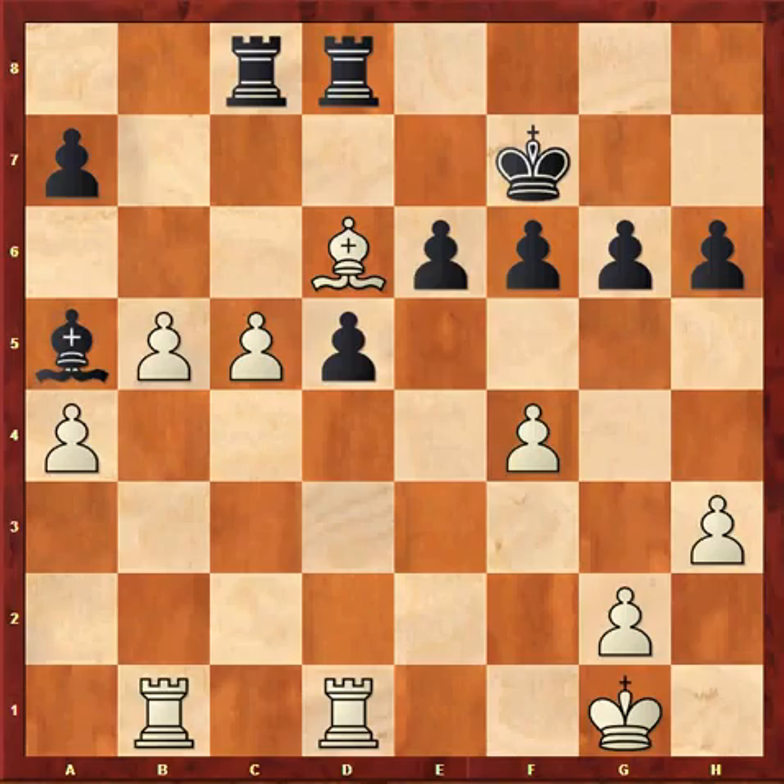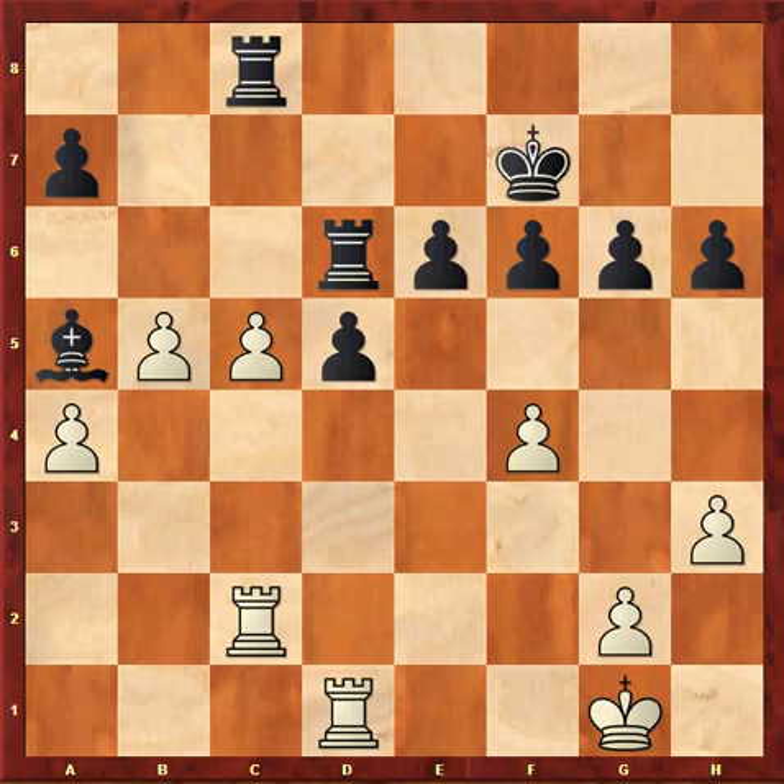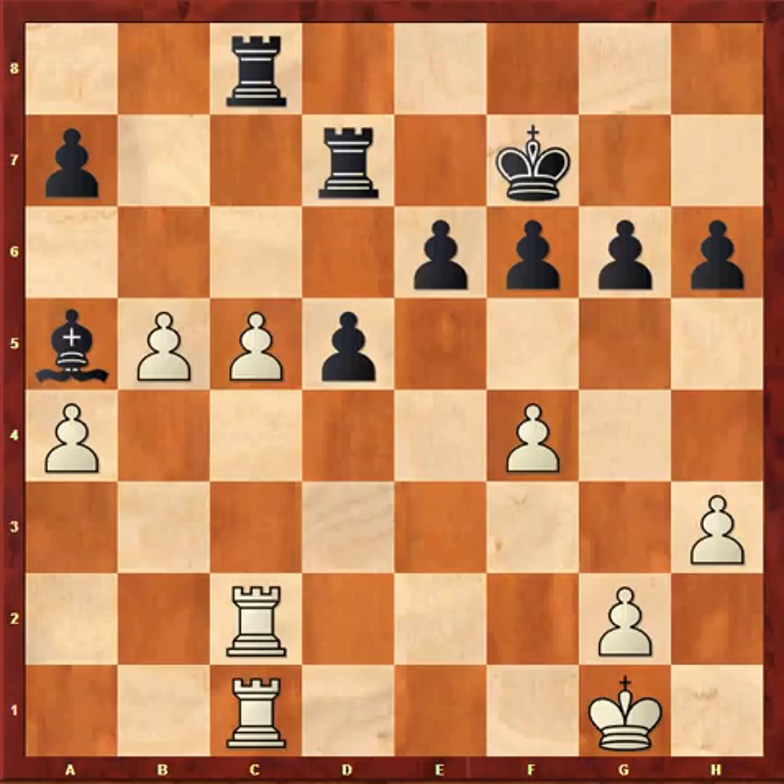Rb1 stops Bb4 and leaves white with an edge. Stuck with no obvious plan, since my queenside is frozen, I blundered with 35...Rc2. How does black win here? Black can exploit the pin with Rxd6, winning a piece. I am hopelessly lost, but I played a couple more moves.